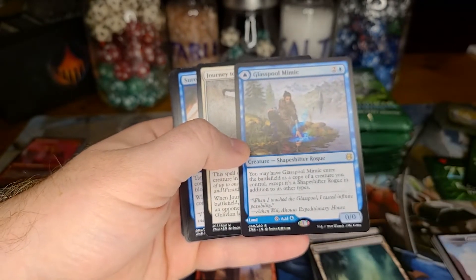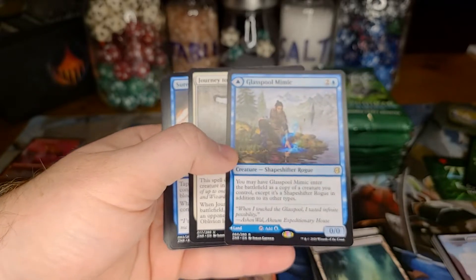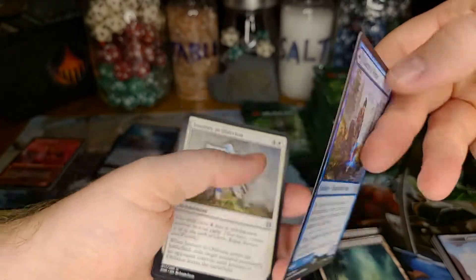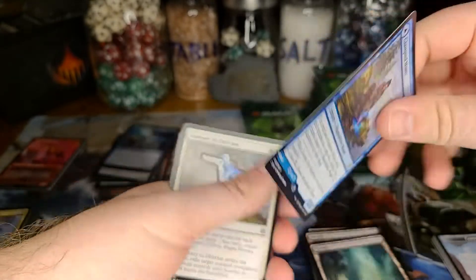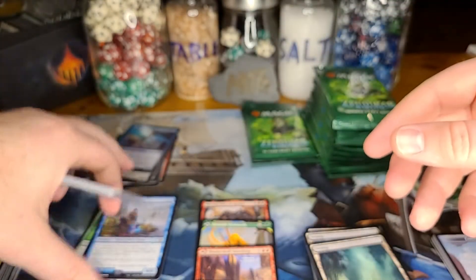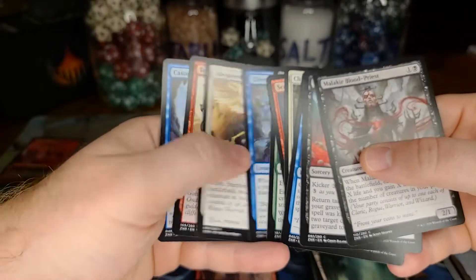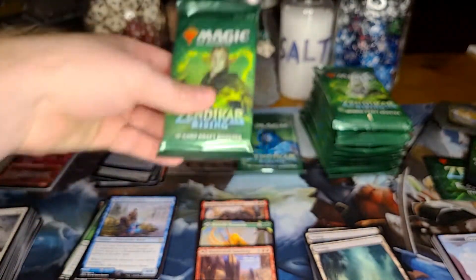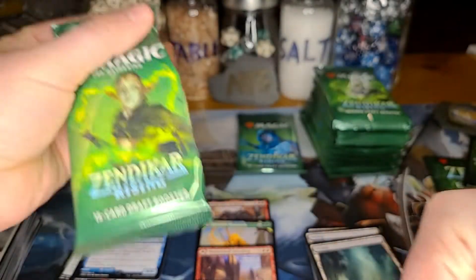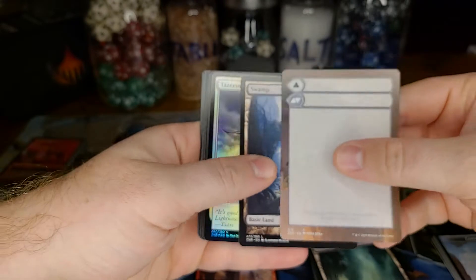A Glass Pool Mimic — copies a creature you control except it's a shapeshifter rogue in addition to its other types, and it's a copy of a creature for three mana, which is a pretty good effect. It can also be a land if you don't have anything to copy — that's why it's one of the better shapeshifters they've printed in a while. No showcase cards in this pack.